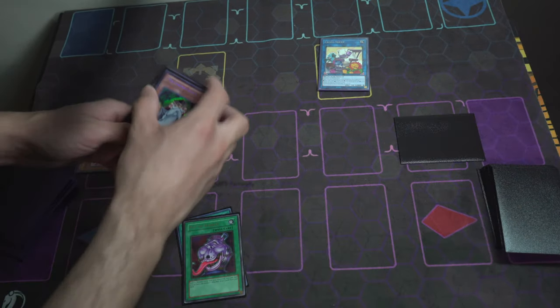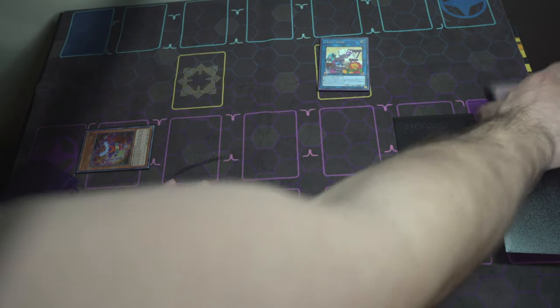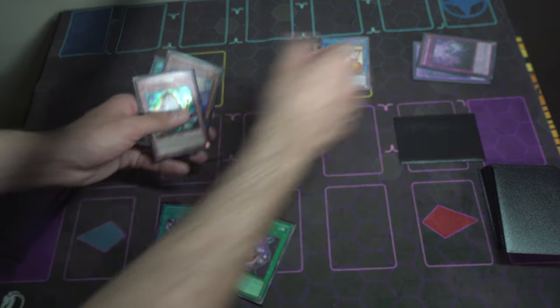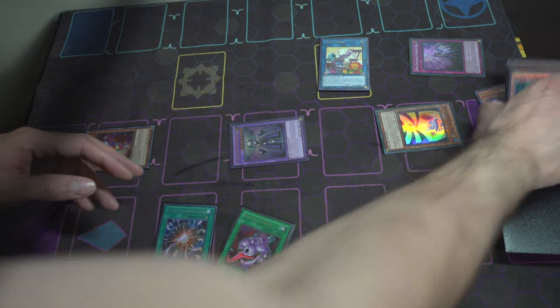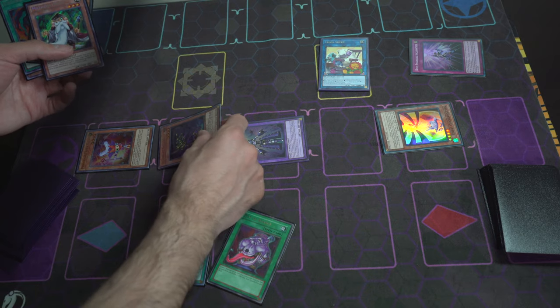We have Construct face-up on field. I will not activate her effect because I don't want to add Incarnation back to hand just yet. So we'll use Incarnation to banish and flip up Ariel. Ariel activates her effect — special summon Construct. Cross Sheep's effect special summons Squamata back.